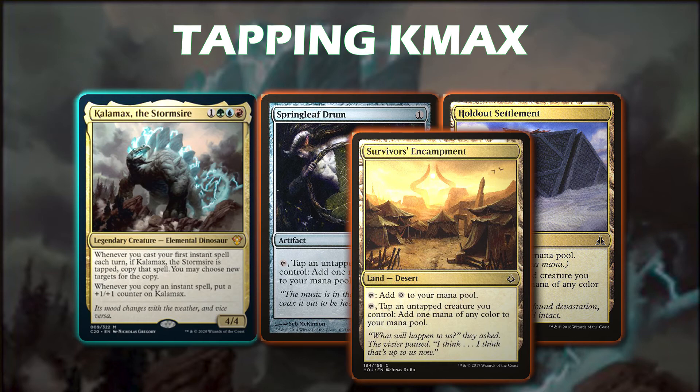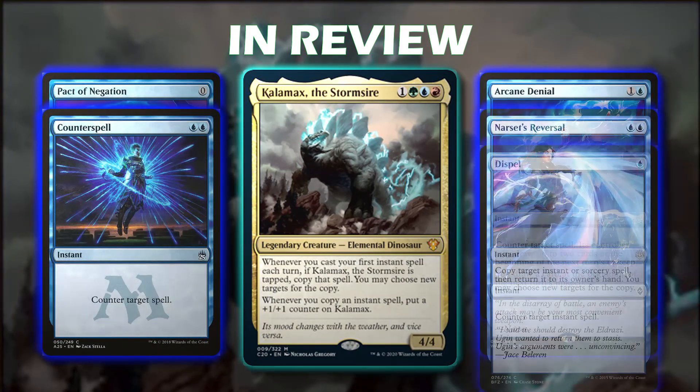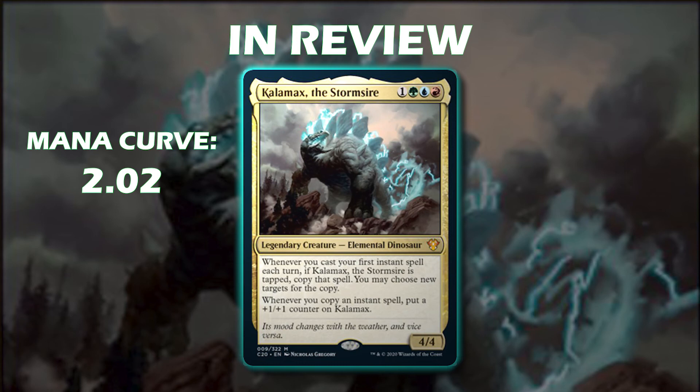This enables us to instant-speed tap Kalemax down in order to get the value out of him immediately. This deck is a ton of fun to play and is a great combo deck — not overwhelming, but can be very challenging. On the face of it, it's Ghostly Flicker, Nairumeha, Sun Scorched Desert and you win, or Ral Storm Conduit and Fork. There are counterspells in here, and we utilize them to protect our combo and our creatures. The curve sits at around 2.02 without lands — it's a very, very strong eight-to-nine deck.